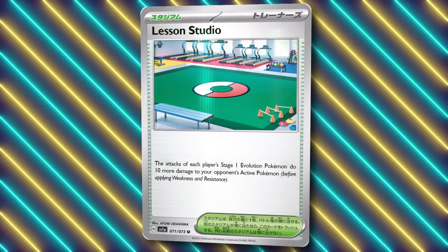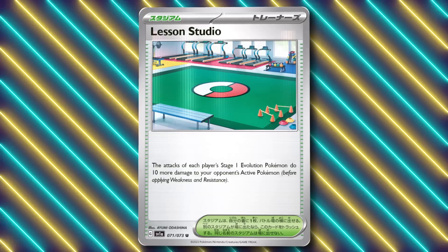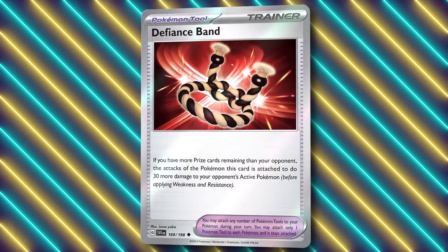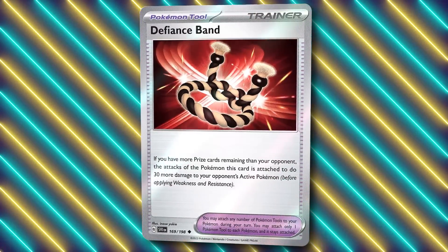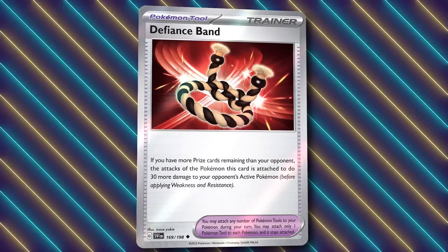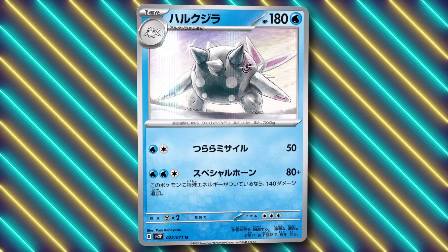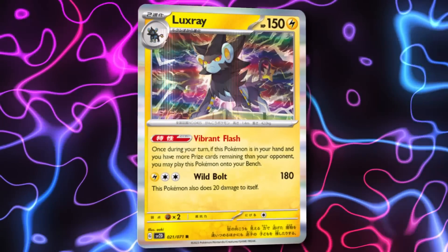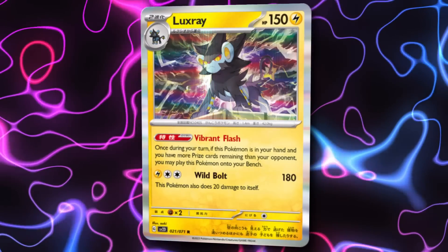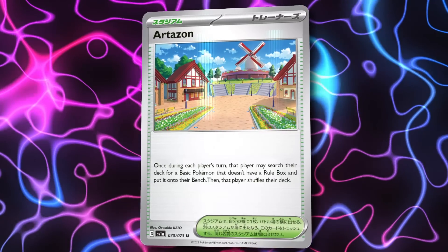There is also another stadium from Powder Revolve called Lesson Studio — a stadium card that lets Stage Ones do an extra 10 damage. For context, if you play Lesson Studio and a Defiance Band in your list — Defiance Band lets your Pokémon do an extra 30 if you're behind on prize cards, which normally you are because you're playing Zoroark — your Stage Ones will be swinging for 280 damage, perfect for KOing V-Star Pokémon and getting around V Guard Energies too. And if all else fails, you have a fallback option which, if you're behind on prize cards, you can put straight into play even though it's a Stage Two, and for a Reversal Energy attachment it hits for a beefy 180 damage.